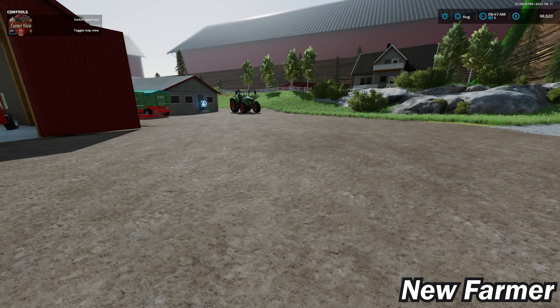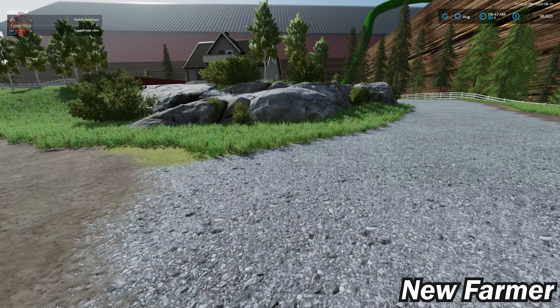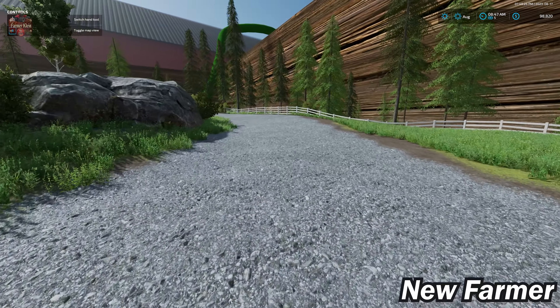Sadly, the ability to sell buildings doesn't continue over at the sheep area — we'll be talking about that in a little more detail when we get to the drive-around portion of the video.